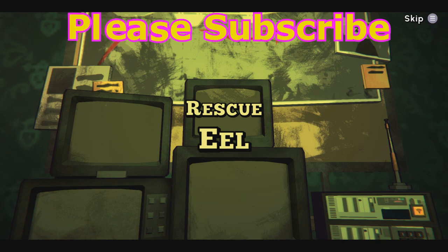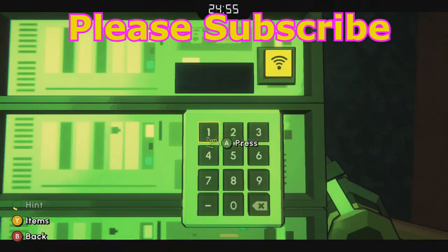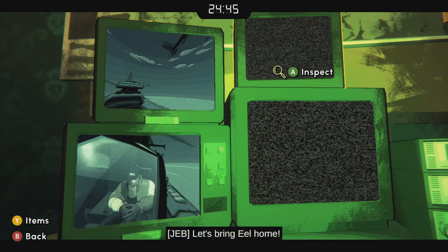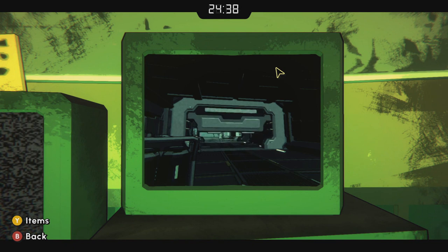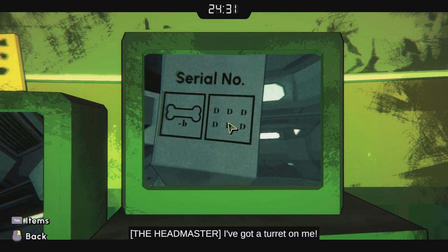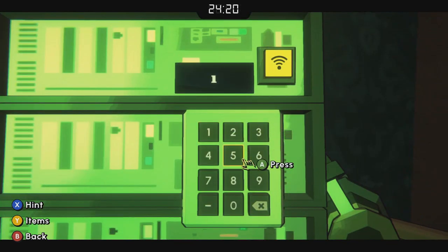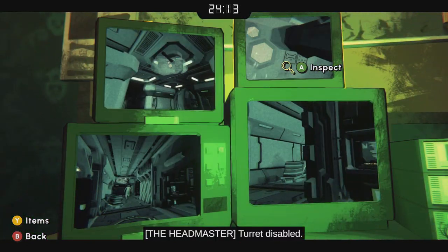We're going to rescue Eel, the greatest escape academy student ever. First, come to the radio and enter 10-4 to acknowledge that you are there. The radio codes are on a piece of paper right next to the radio if you need to double check them. Sandra wants a serial number: a bone minus B is one, and then there are six D's, or 60, so 160 is the serial number.